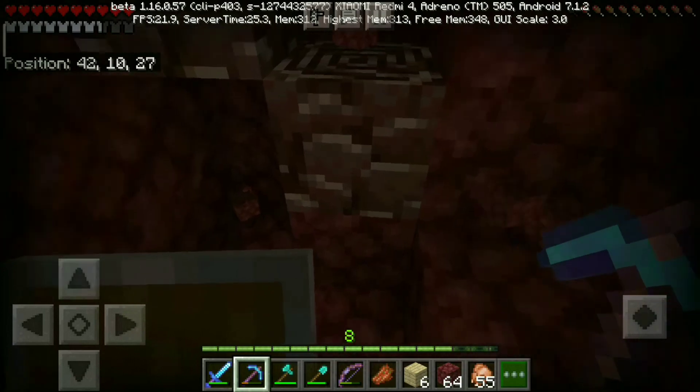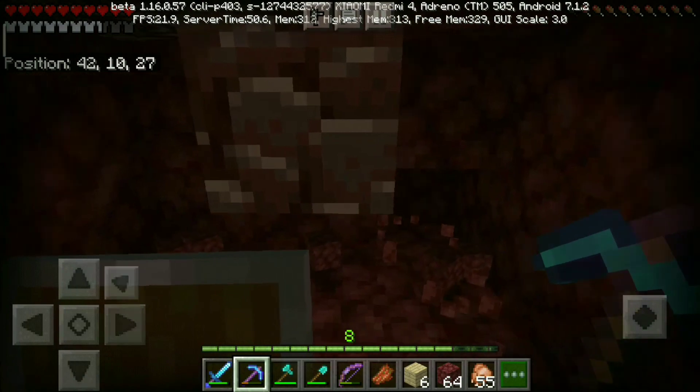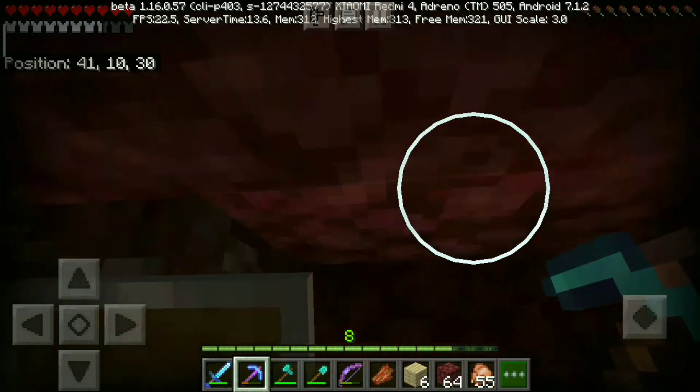Always double check whether there is lava beside your ores. Just like diamonds, there might be lava here as well. But the amount of fortune we have right now is just amazing.